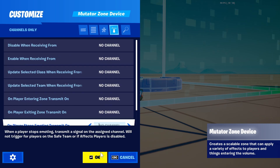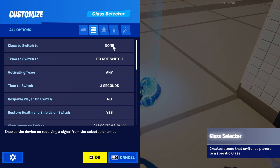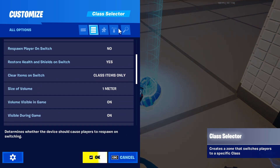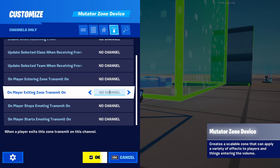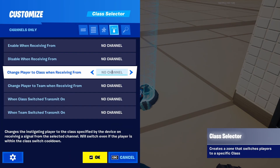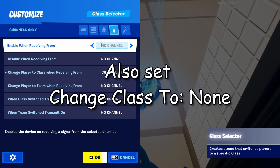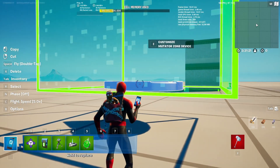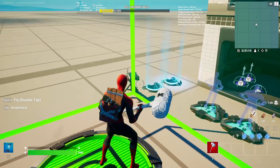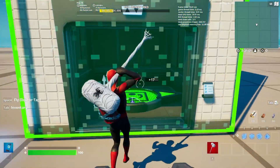Grab the class selector and set it to the class you put the high gravity on. Set the entering zone to transmit on channel 25, and player to class when channel 25 is triggered. Duplicate this zone and change it to channel 26 — when we exit the zone we want to change our class to none. So basically: when you're in the zone you have high gravity; when you exit, it returns to normal. Line that up inside your elevator.